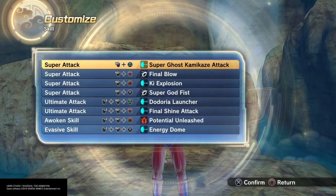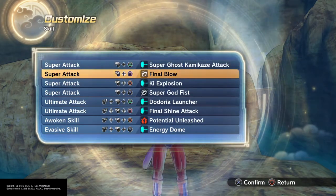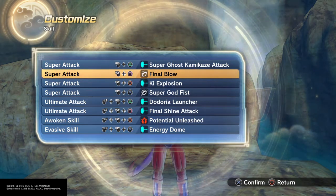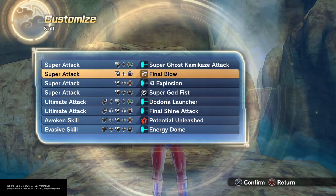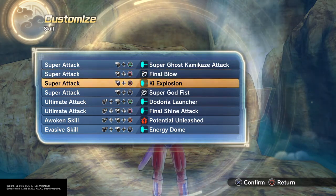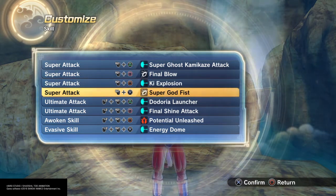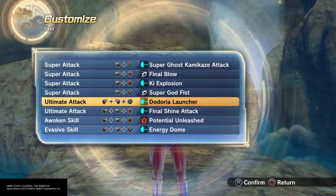Let's get into the moves. He can clone himself of course, so I put Super Ghost on there. I remember from Raging Blast 2 he used this amazing punch — Final Blow — just a great punch and bang, so I put Final Blow on there. He would charge himself up so I used Super Ki Explosion, and Super Godfist for another great punch. The Doria Launcher because he would charge himself up and throw rapid ki blasts over and over.